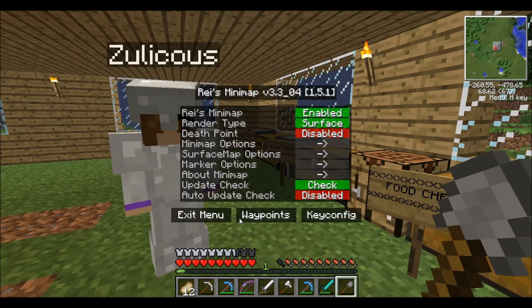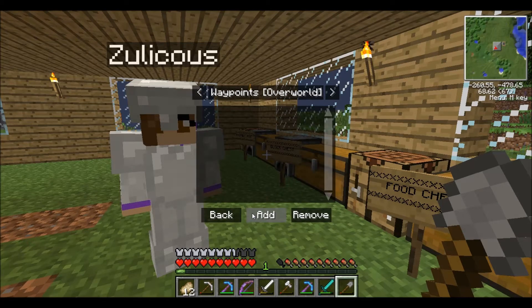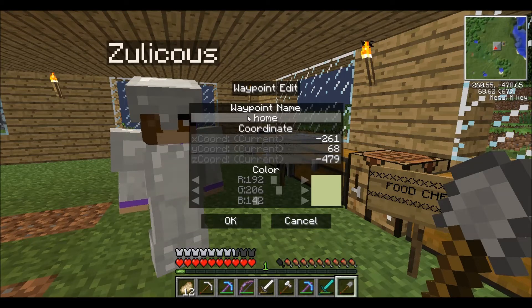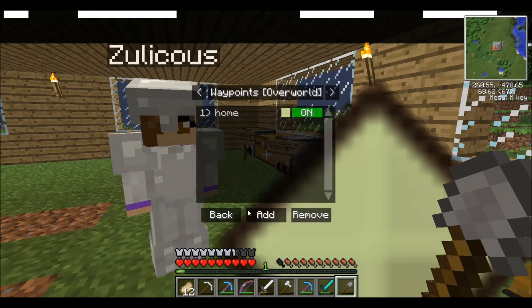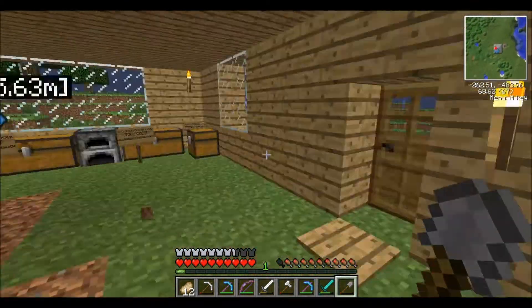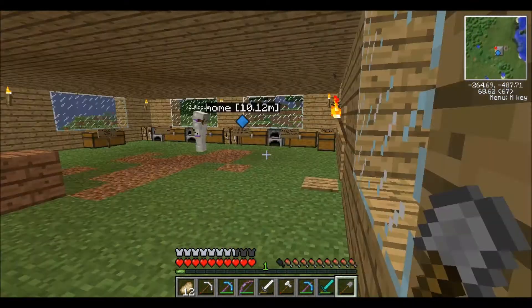M. There's something bumped up — press waypoints at the bottom. Waypoints, okay. Press add. And right where you're standing, right — home. So that we have a waypoint. H-O-M-E, okay.